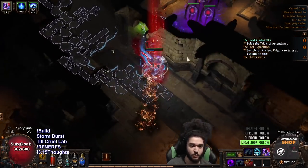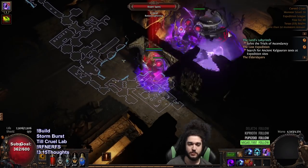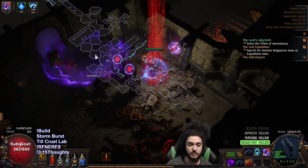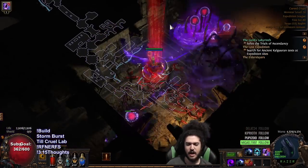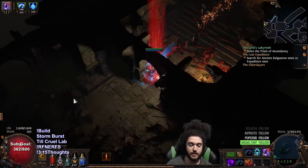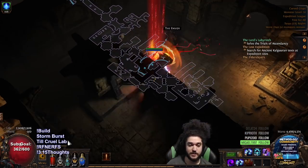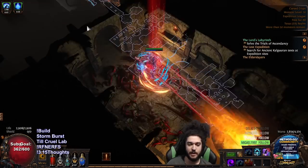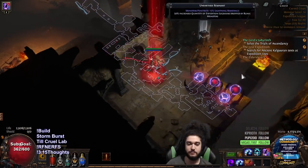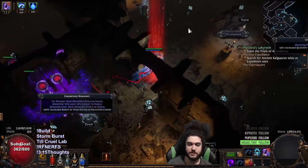I also cannot wait to get more Kindling Orbs. None of my flasks are set up properly yet — I'm trying to get them to work. Since I don't have Kaom's Spirit, I need stun immunity and shock immunity. I'm thinking of getting a Dream Fragments just to cover freeze immunity because I've had quite a few deaths to white mobs freezing me. I'll cleanse the freeze and then just get re-frozen after one second.